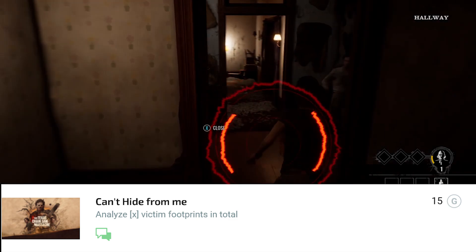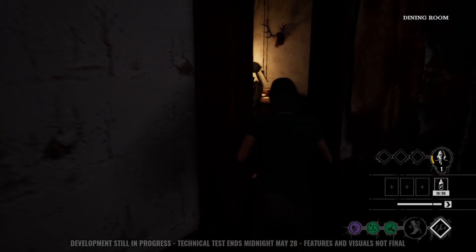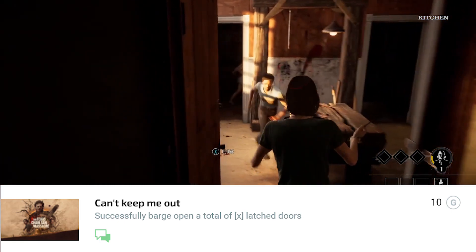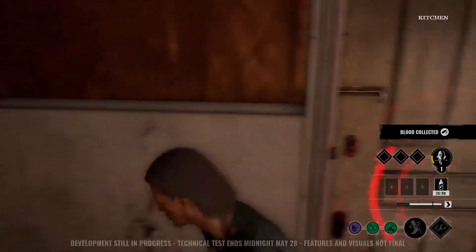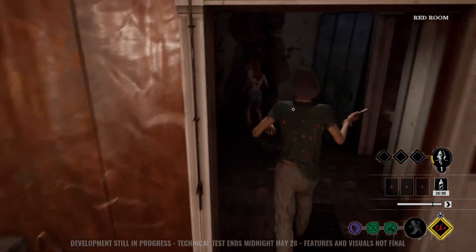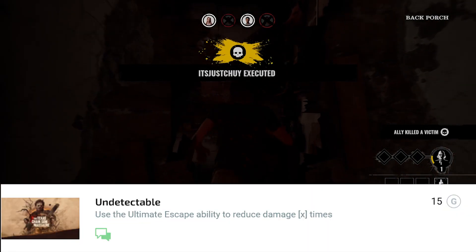'Can't Hide From Me' — track a certain number of victims' footprints in total. That's a Johnny perk so you have to use Johnny. 'Can't Keep Me Out' — socially destroy a certain number of latched wardrobes in total. Hopefully the number is not too high because not too many people latch doors.